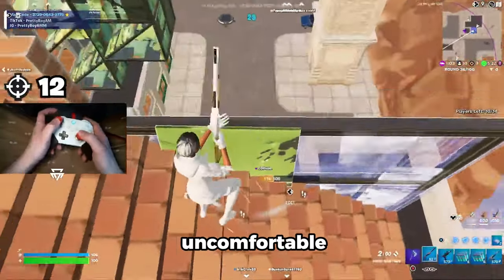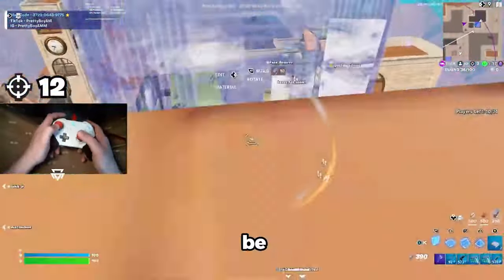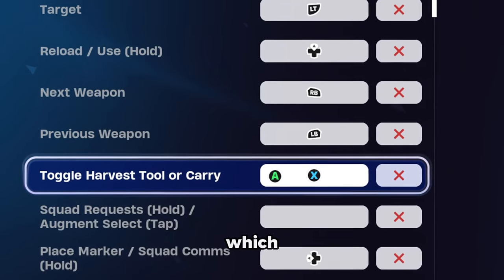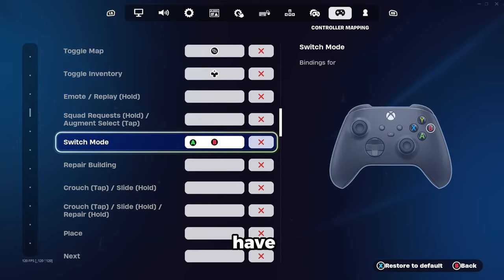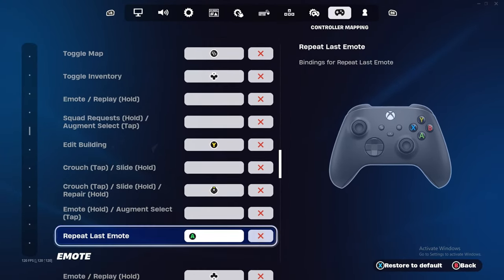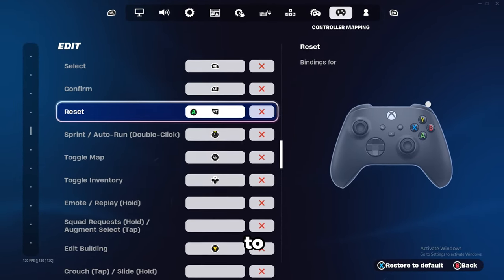I know it's uncomfortable at first, but other binds like Edit and Switch Mode are much more important and they should be placed in the face buttons. Which brings me right onto X, which will be occupied by Toggle Pickaxe. For the building controls, we're going to have Standard Builder Pro with our Switch Mode on B, then we're gonna put Y for Edit Building, RB Select, RT Reset, and LB to Confirm.